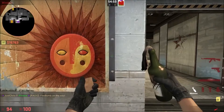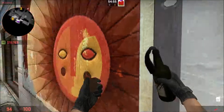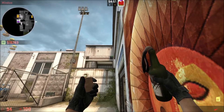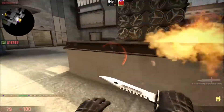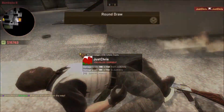Now we'll look at the molotovs. The first one is for the headshot area. You come in towards here, aim at these dots up here, come up towards the railing, aim at the top of the railing, and then throw it up. It should land here and get anyone who's at headshot.